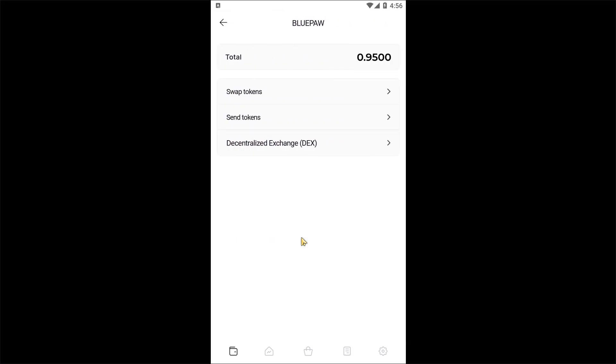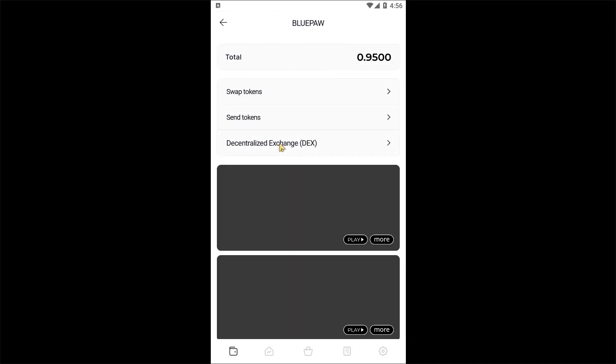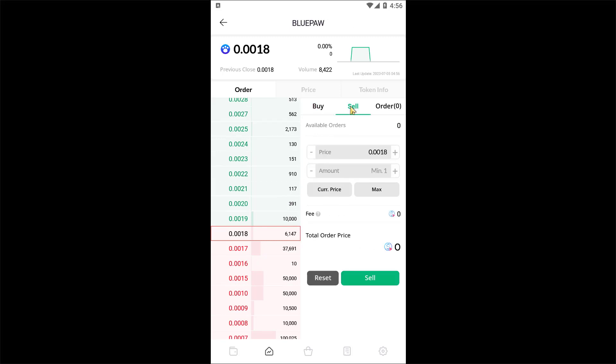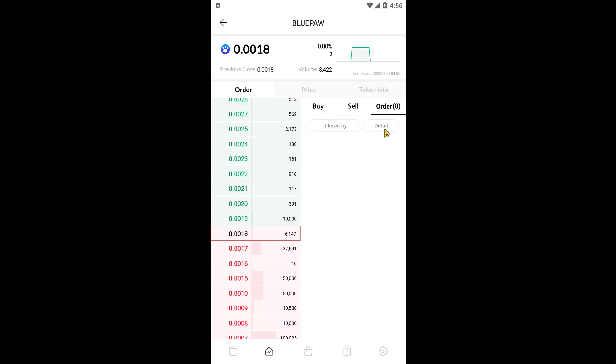To exchange a token, you must first tap on its name. Then you must tap on Decentralized Exchange. Here you need to go to the Sell tab, set the amount, and press the Sell button. Your tokens will be converted to Pwemix dollar tokens. After that, you must go to the Order tab and collect your Pwemix dollar tokens.